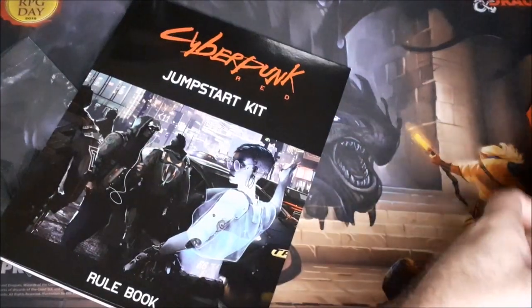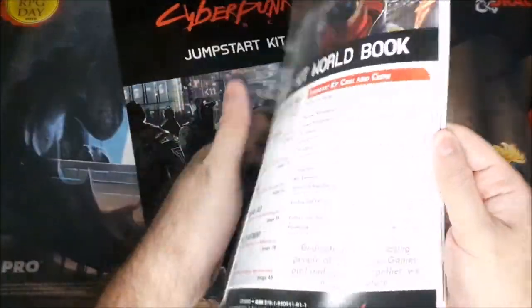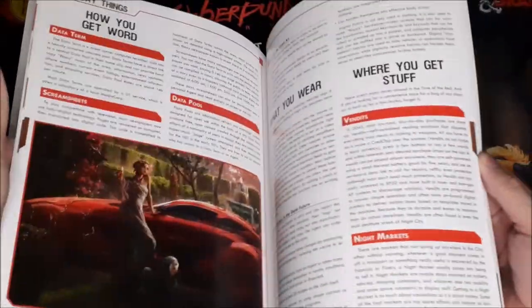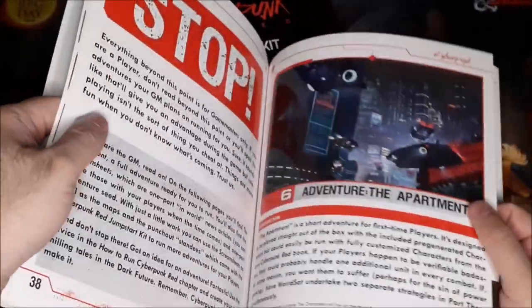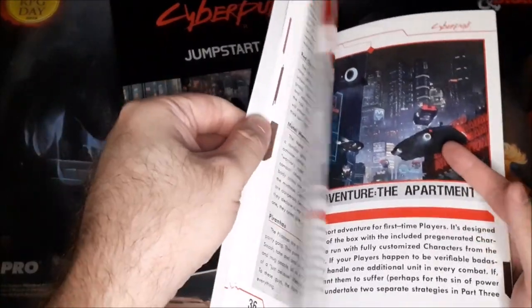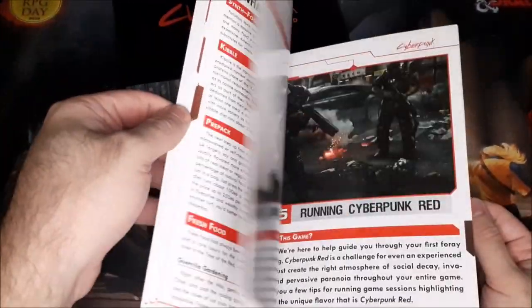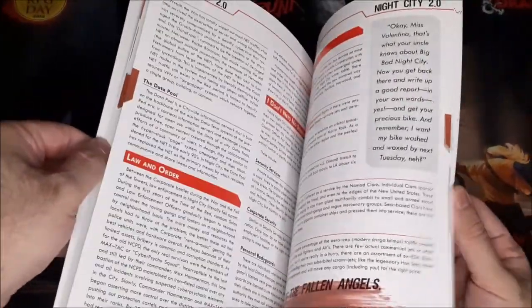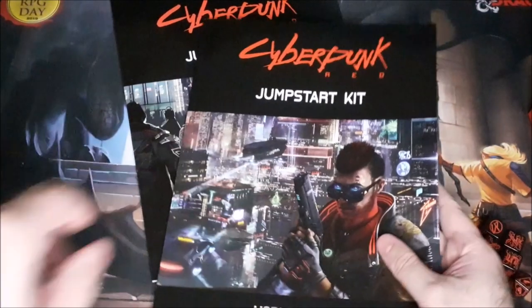We've got the rule book and then we've got the lore book with the adventures in here. I don't necessarily want to spoil any of this, but we'll just flip through it quickly to get an idea of the stuff that's in here. That must be the world stuff, the world building, and these must be the adventures — or actually I think the adventures are sort of done all throughout. Either way, it is really cool looking.